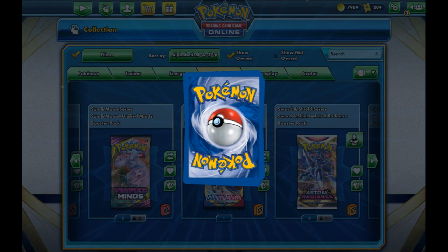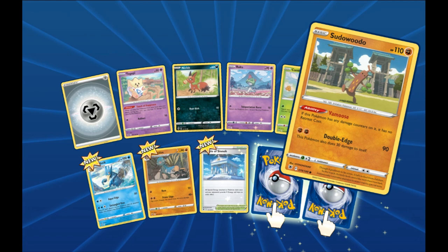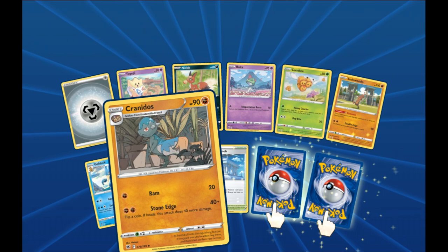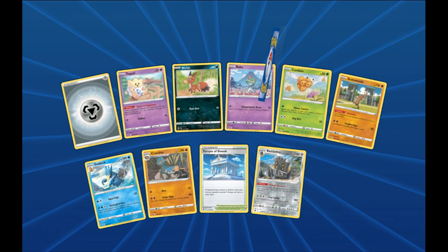We got ourselves another Steel Energy to start us off, followed up by Kokopi sitting on a fence, a Nickit with his berry, Ralts in the flower field, Combee pollinating the flower, Sudowoodo walking around camp. A Golduck right at the coast of the ocean, a Cranidos walking through a plant nursery. Temple of Sinnoh — that is freaking cool looking. For our fancy reverse we got a Bastiodon, and for the rare we got ourselves a Regirock. Very nice — that's that boy right there.